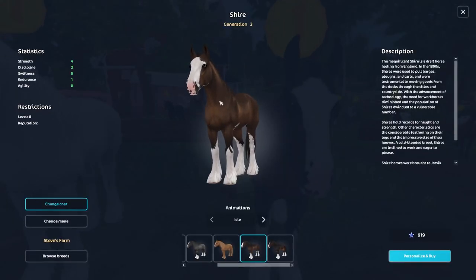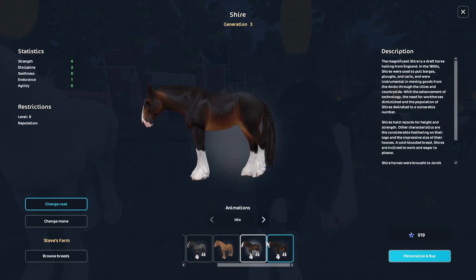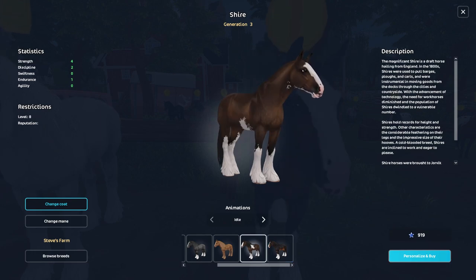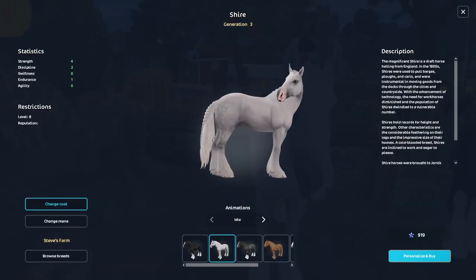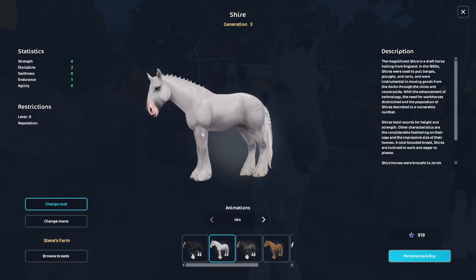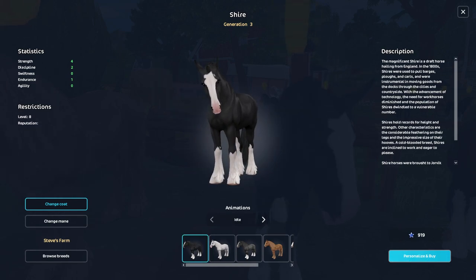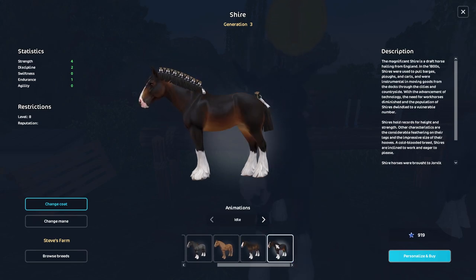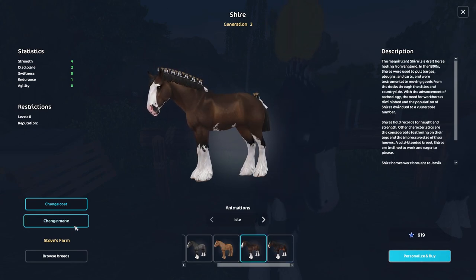I want to buy this one, this one, and this one. I like the markings better on this one — the face markings and the dappling — but then the shading on this other one is amazing. I don't have enough; it's 919 Star Coins each, so I can't afford all three. I'm tempted to skip the plain gray, even though it's a dapple gray, because I like the other two more. I actually thought I wouldn't like these horses from the spoilers but they look amazing.